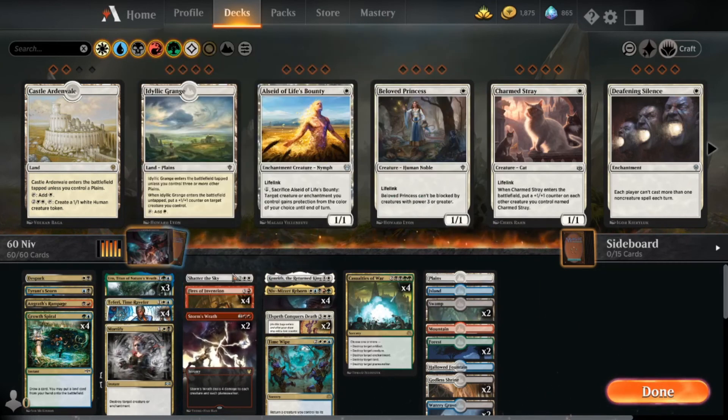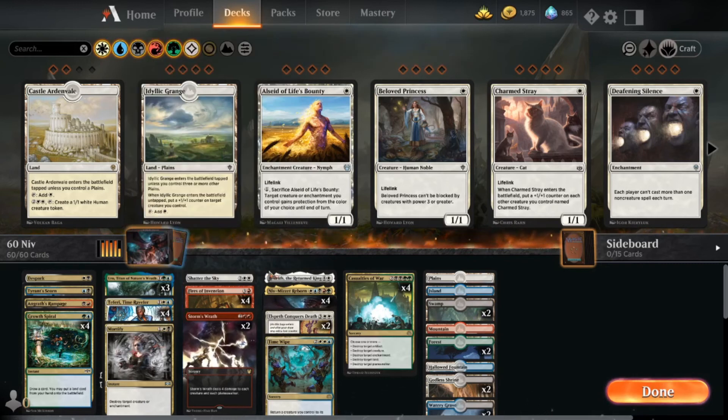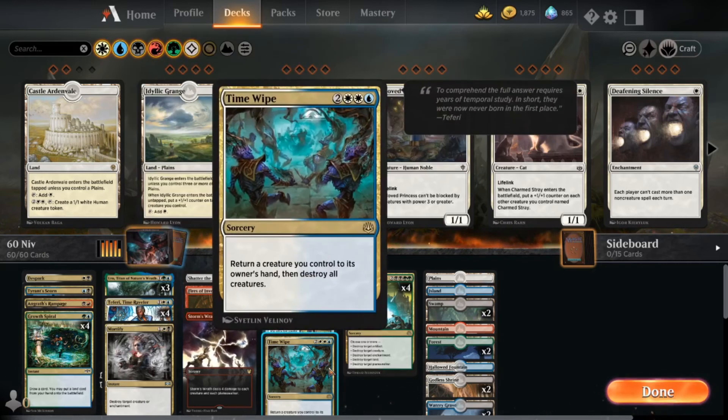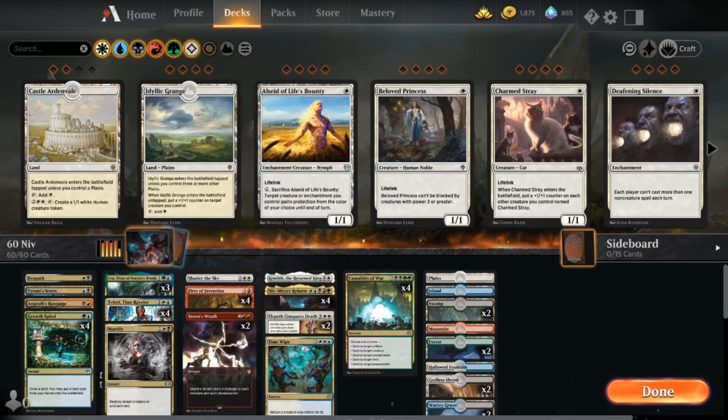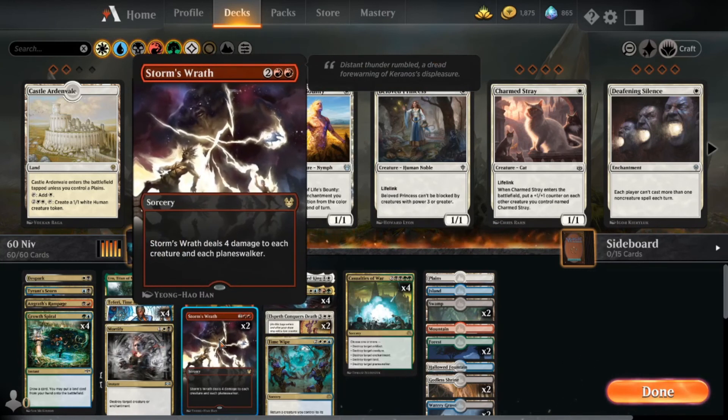If you're looking at my deck list, the things I would immediately cut: cut Storm's Wrath, replace it with Deafening Clarion. Shatter the Sky definitely does have a place — there are situations where you are going to need that — but maybe replace it for another Time Wipe, because Time Wipe actually has the color combo so when Niv-Mizzet goes off it's one of the things you can fetch. So maybe cut Shatter the Sky and replace it with Time Wipe, cut Storm's Wrath and replace it with Deafening Clarion.